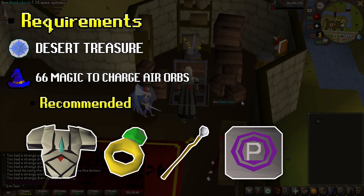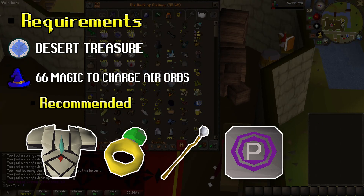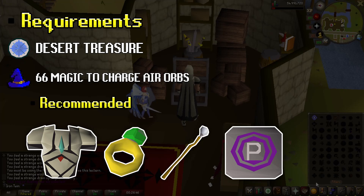Recommended gear is obviously your air staff, full graceful, plenty of dueling rings and teleports. To start off this guide, you can do something I did not do in the video — put all the stuff you'll need either in a separate tab for easy access or just next to each other.